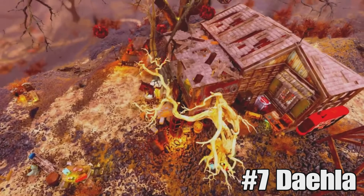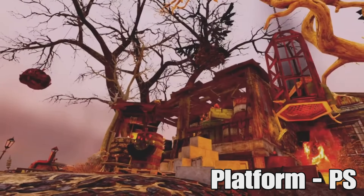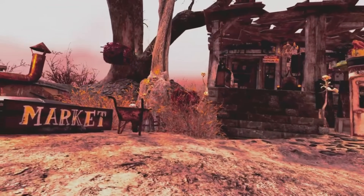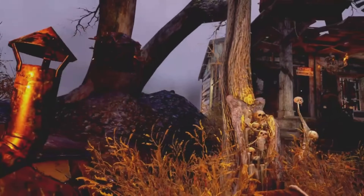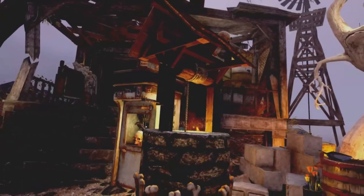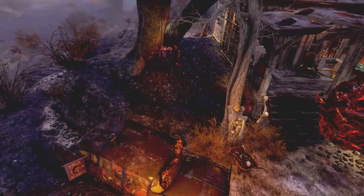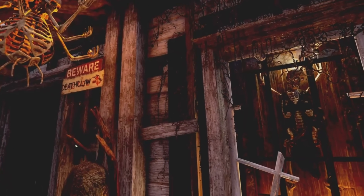Coming in at number seven we have Dayla with the Macabre Manor. This is one of those builds which is technically incredible — so well put together you could take away all the Halloween stuff and have a pretty good immersive camp. However it didn't give me the same Halloweeny vibes as some of the builds higher up on the list. The level of detail Dayla has put into this is next level — the junk placement, the materials, the structure — absolutely spot on.